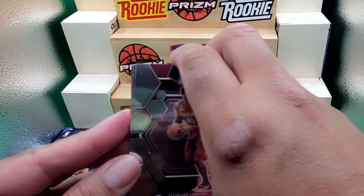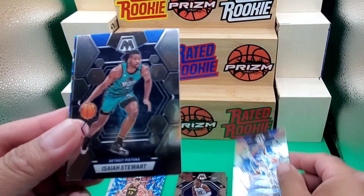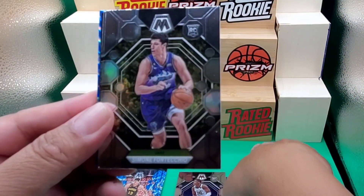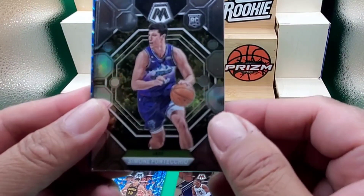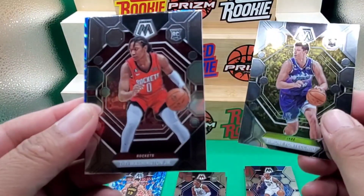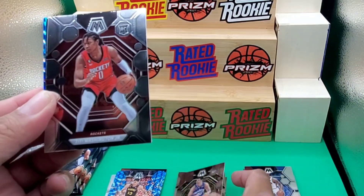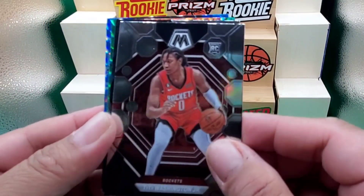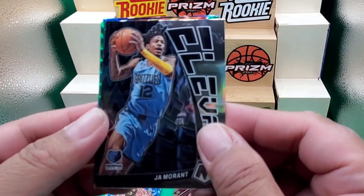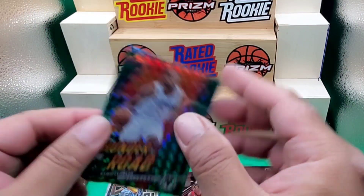We got an Elevate — Donovan Mitchell. We got Shae Gilgeous-Alexander, Isaiah Stuart, PJ Tucker, Simone Fontecchio rookie card, and Ty Ty Washington — I think this guy played with an Italian team; yes, I remember they were in the FIBA warm-up cup. We have an Elevate of Ja Morant, and we got a Thunder Road — Kawhi Leonard.